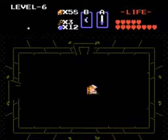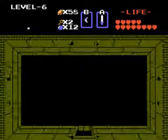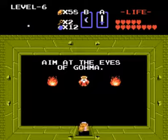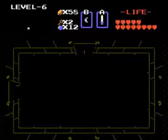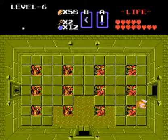This is actually going to be made worse by the fact I'm playing it on an emulator — I'll explain in a moment. This man gives us a clue to the boss: 'Aim at the eyes of Goma.' So we will find out what that means when we face Goma. And if you are familiar with other Zelda games, then you are also familiar with Goma most likely.